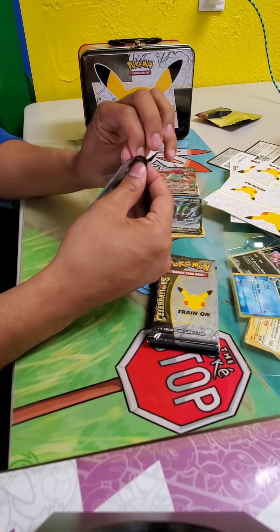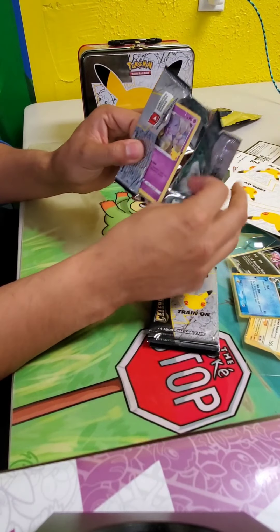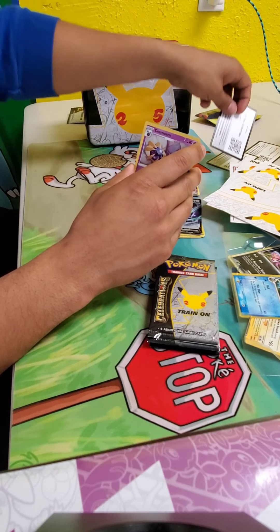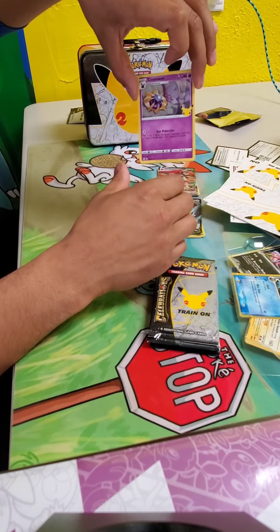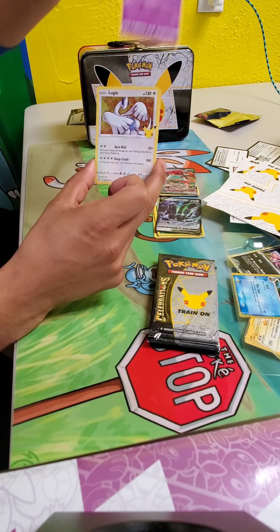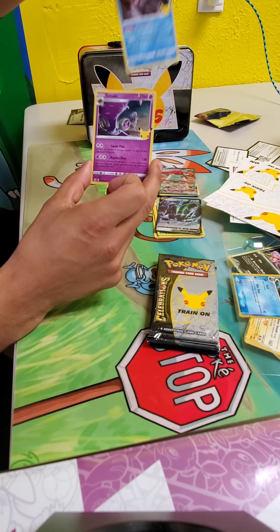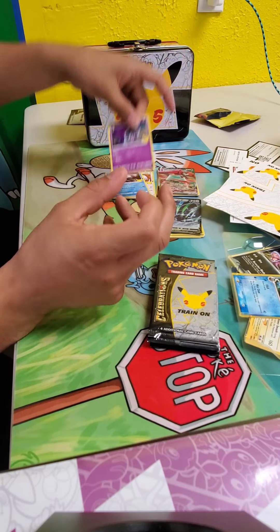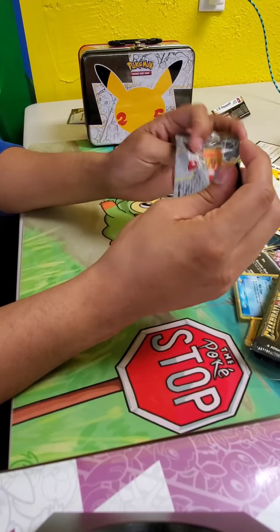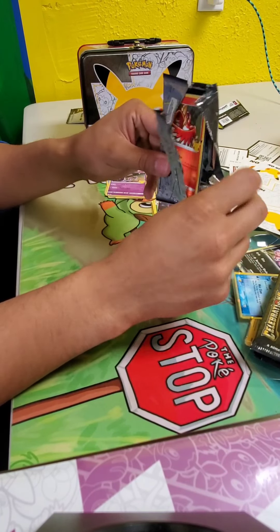Should we jump into the Celebrations packs? It's been a while. Let's go — six of them. I'm still chasing three cards for the set. There's a code card. I'm looking for Charizard, Garchomp, and Rayquaza still. We'll get you Charizard right now to complete my set. Gym Leader Brad comes up empty on the first pack of the Celebrations. Super empty. That's okay because we got six of them, which is a very good deal.